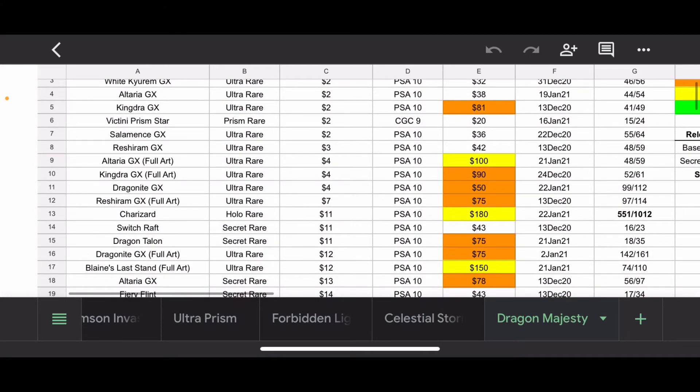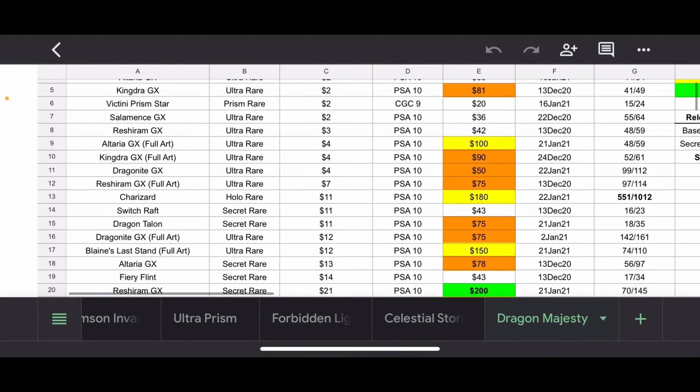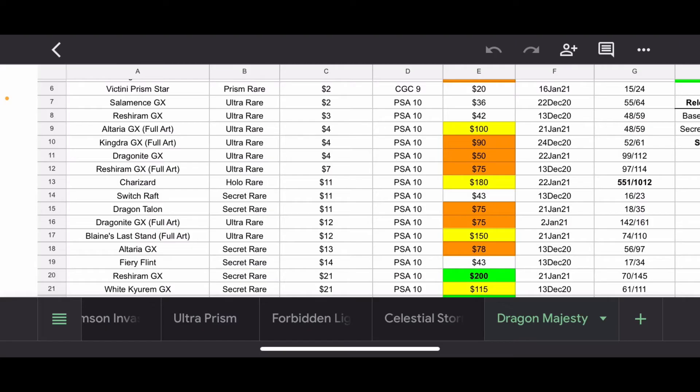Then we go down to Altaria GX Full Art, which sold for $100 — honestly not that bad. I personally really like Altaria. It's third generation, evolves from Swablu — it's just a really cool Pokemon. It's not one you'd expect to be Dragon-type, I think that's why a lot of people like it. It's kind of cute, it looks soft and fluffy. The Dragonite GX I personally think is an awesome card — it only sold for $50 recently, but I just think it's a really good card.